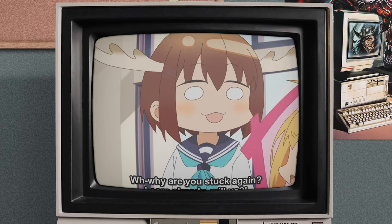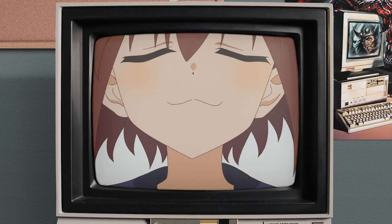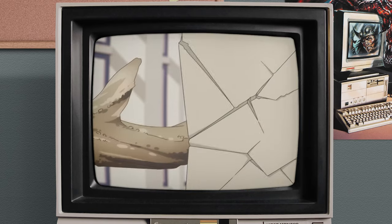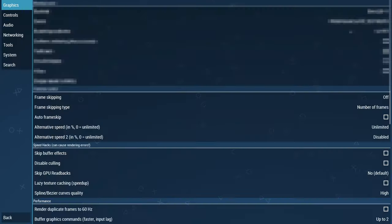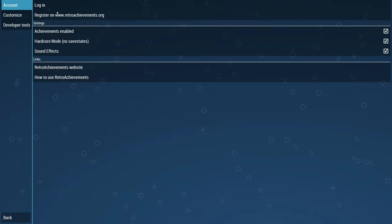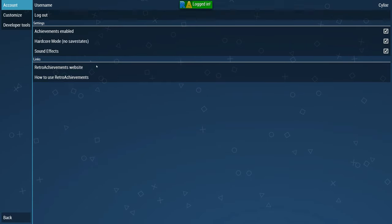I'm going to show you how to set everything up on a few different emulators, whether it be on your phone like MelonDS or some other ones. So let's start with PPSSPP since we're already there. This part is going to be simple and voiced over — just go to Settings, Tools, and then Retro Achievements. Then all you got to do is log in, put your username and password that you use for the website, and then you can just turn on hardcore mode or have it off.